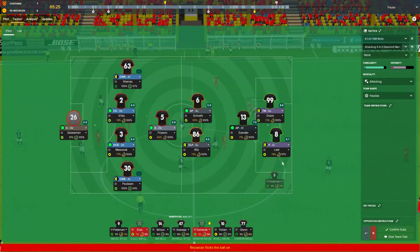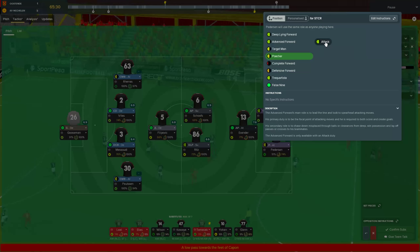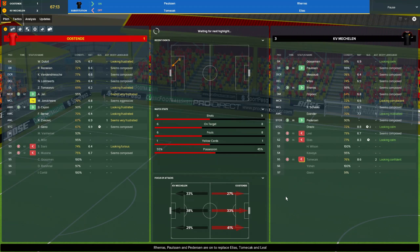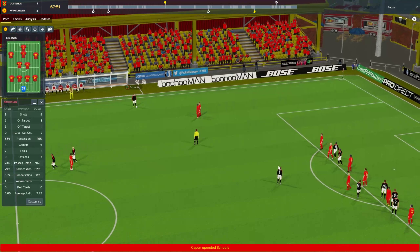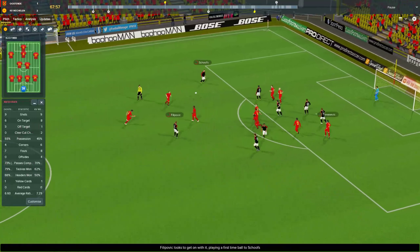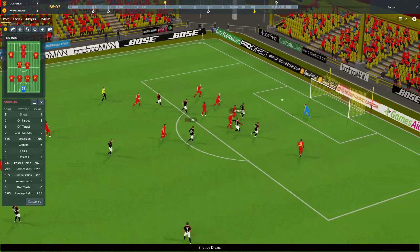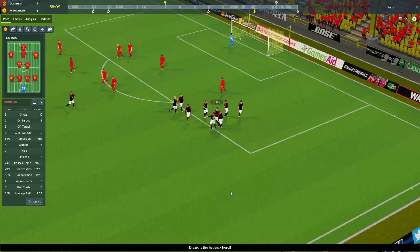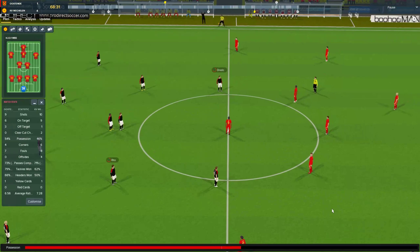Now we'll give Pedersen a go — have him as an advance forward, seem to be better at that. Let's give Pedersen a little bit of a look. We've not used him yet — I think he's been injured, he's had cruciate ligament damage since we got here. Filipovic back out to Shooves, Shooves to Vitas, Vitas to Ritz, to Drasic — and there's his hat-trick! Good job we didn't take him off. Well done Drasic.